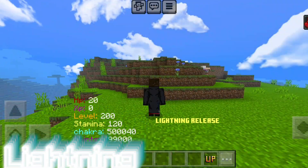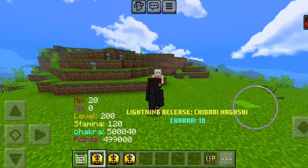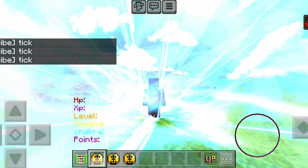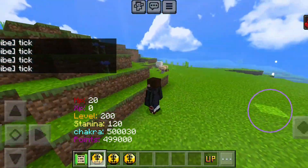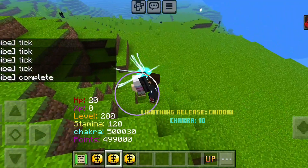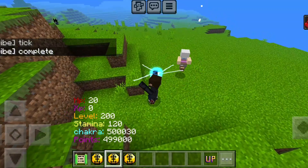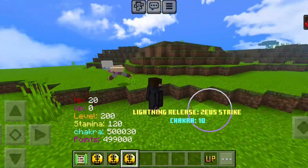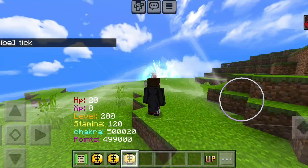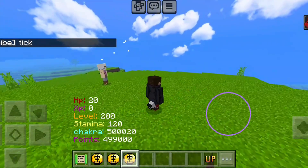The second element is lightning, which gives you three different abilities. The first ability is hard to describe but it's absolutely beautiful. The second ability is the chidori, which acts like a weapon — like a lightning sword or lightning punching gloves. And the third ability is basically an upgrade from the first, with a really cool wind effect.